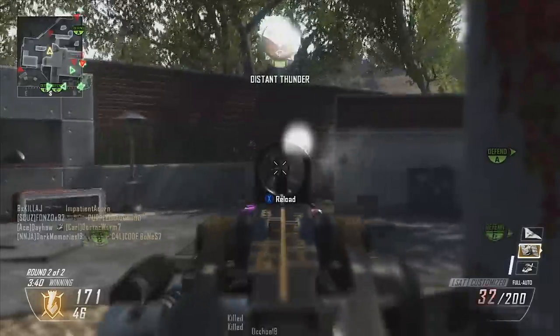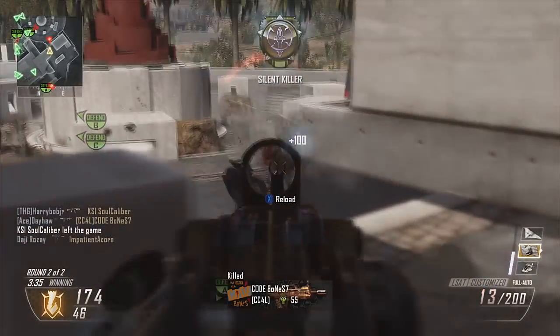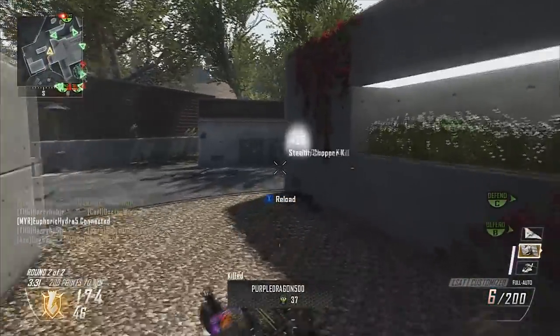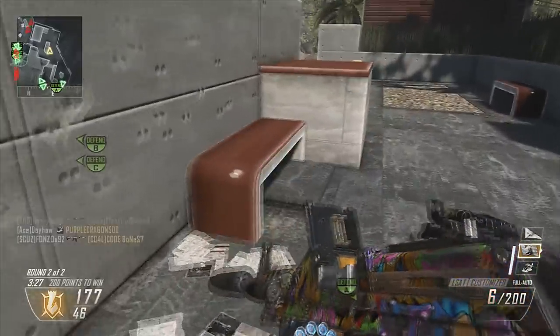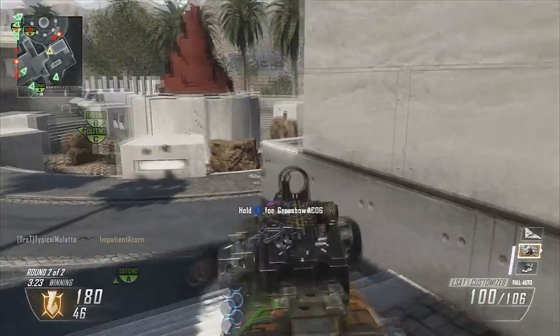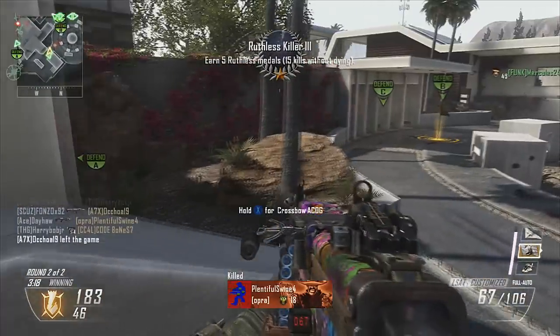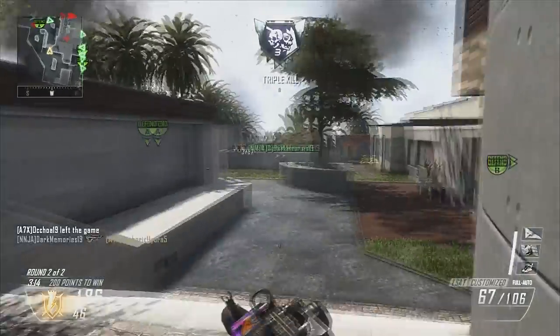Perk two and three are optional. I use toughness so I can reduce my flinch when I'm getting shot at. My last perk is usually tactical mask because when I'm rushing behind enemies I don't want to get stunned and shock charged. That's really the class setup — just make sure to use stock and quick draw handle and you will be good to go. You'll be getting a lot of kills and outgunning people tremendously because this gun is just so powerful.